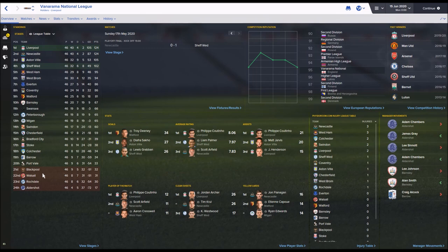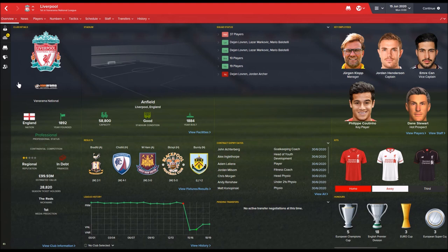Stoke are struggling in the National League, not being very convincing at all. Swansea are also quite far down. Troy Deeney is the top scorer for Watford with 34 goals. Coutinho has the top average rating, still at Liverpool. Liverpool are still managed by Jurgen Klopp - they're a one-and-a-half star regional team and in debt.